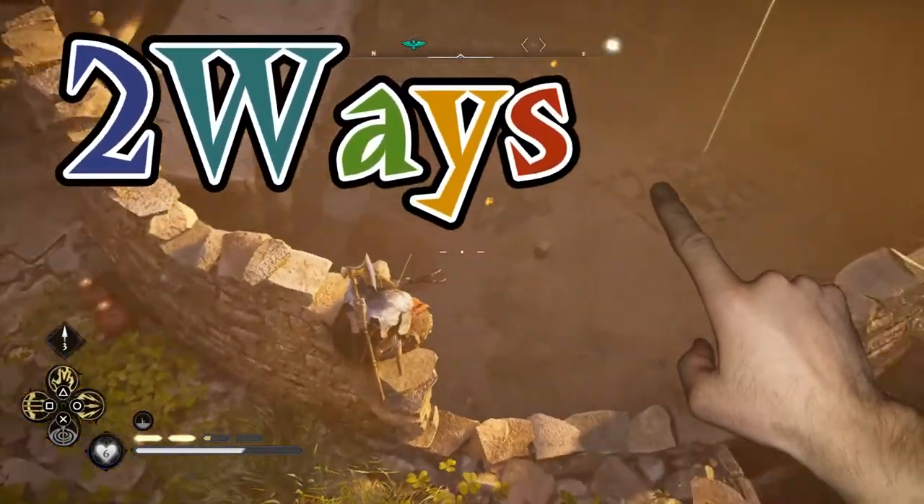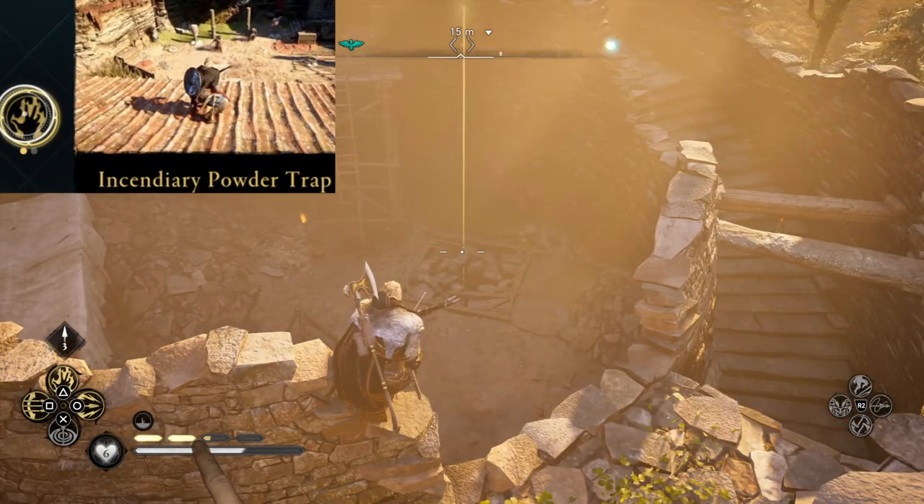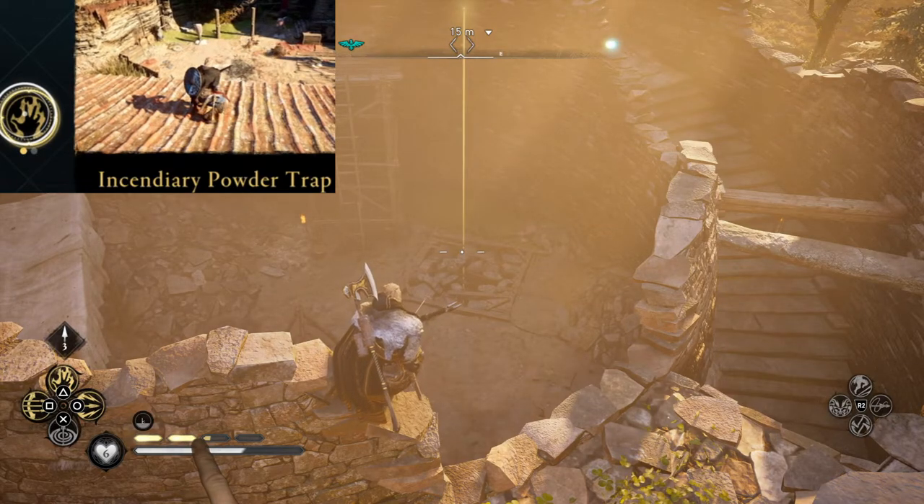There are two ways to take care of it. The first involves the incendiary powder trap or the fire arrow. We're going to need adrenaline points, and we're going to need it equipped.